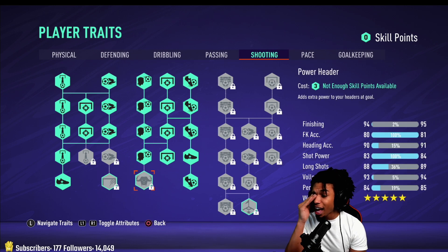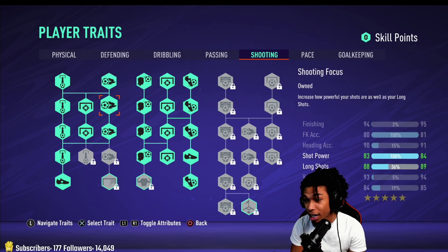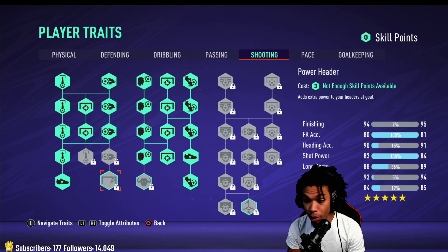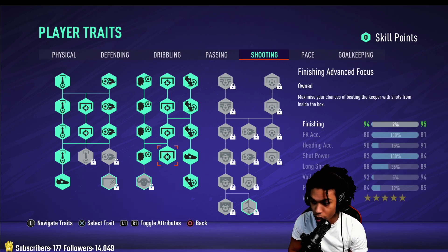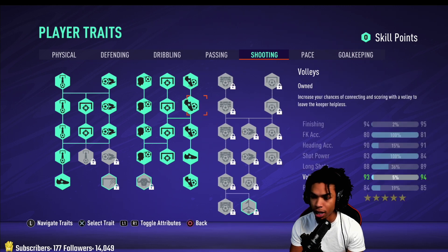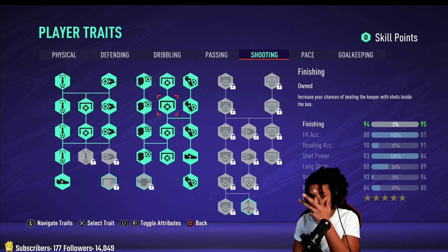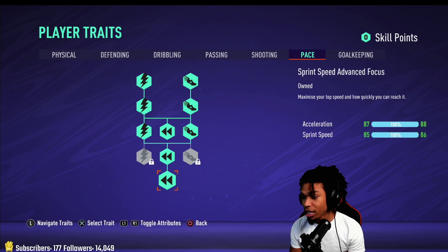For shooting, I have heading filled out. You could put it down if you think you're not going to head the ball a lot, but at 5'10" you're going to win a lot of headers. Plus with a lot of strength and a five-star weak foot, you're going to be really versatile — able to finish from anywhere on the pitch. Volleys are high too, so people can cross to you no matter what formation you're playing. I don't have shot power or free kick stuff maxed — I don't think there's a necessity for it.